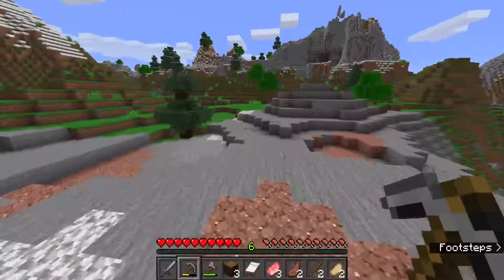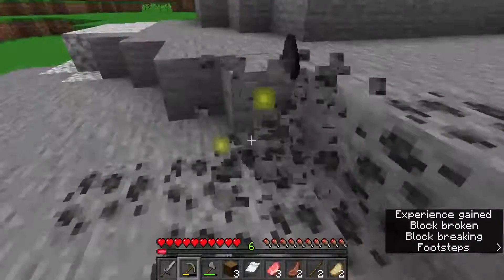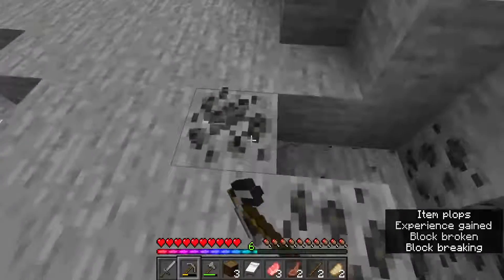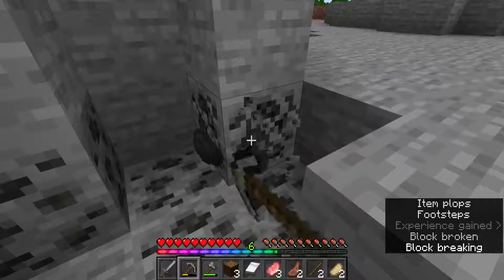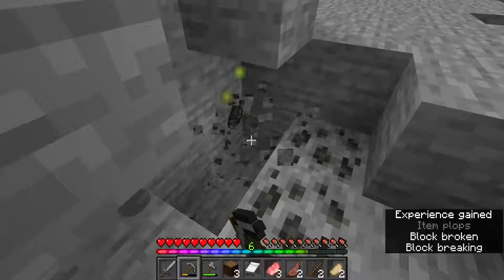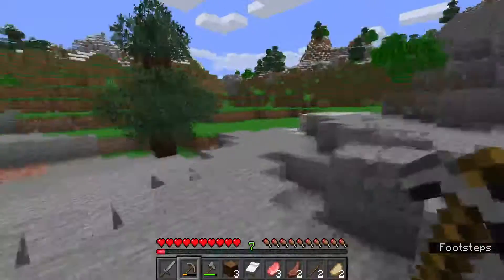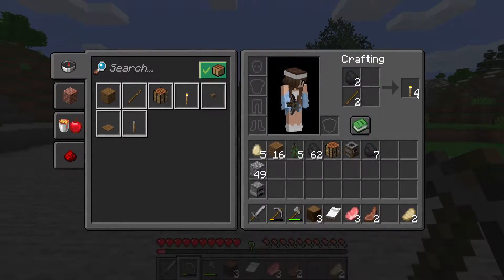There's some more surface coal — this is going to be my last bit, and then we're definitely going to go see if we can get some iron, and then I'll give you a small house tour. It's not really much because I don't have everything in it yet — no chests, no furnaces, no crafting table, no smoker. I only just have a bed, a few lanterns, some torches and candles to light it up.